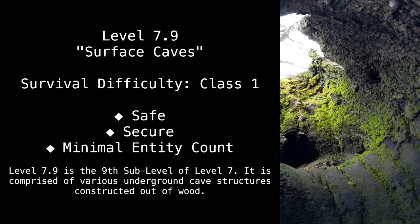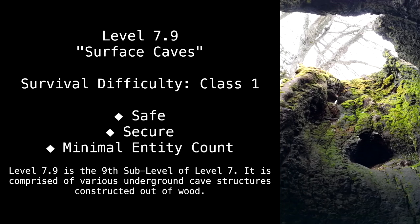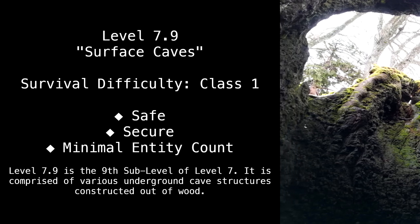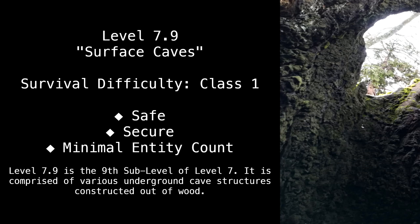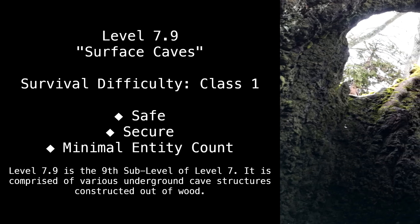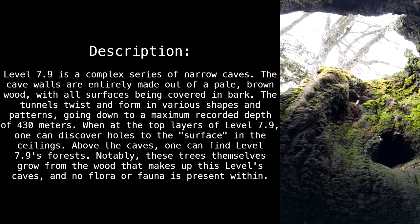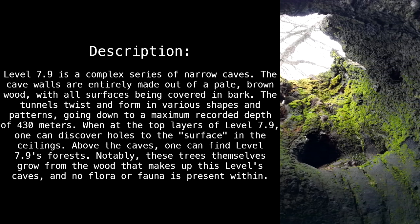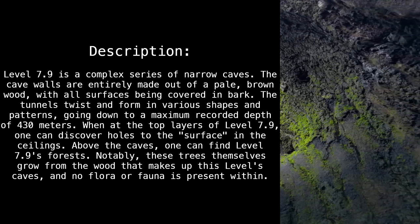Level 7.9, surface caves. Survival difficulty: Class 1, safe and secure, minimal entity count. Level 7.9 is the ninth sublevel of Level 7. It is comprised of various underground cave structures constructed out of wood. Level 7.9 is a complex series of narrow caves, with cave walls entirely made out of a pale brown wood.